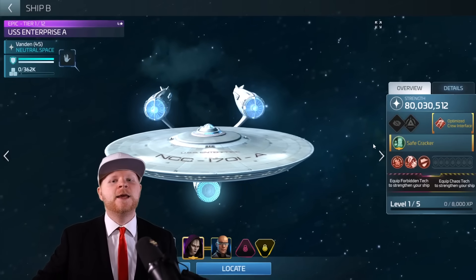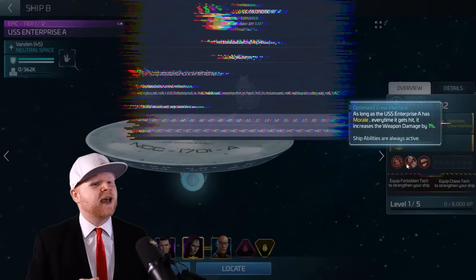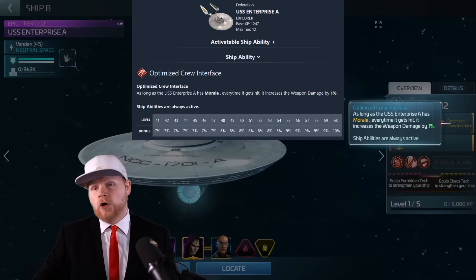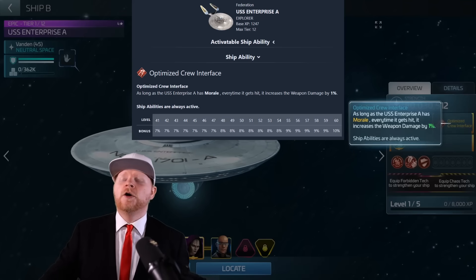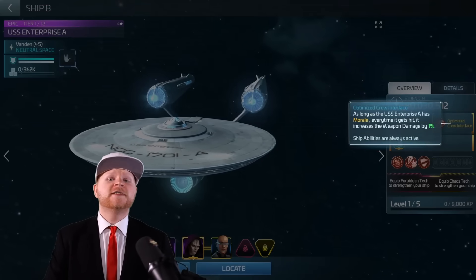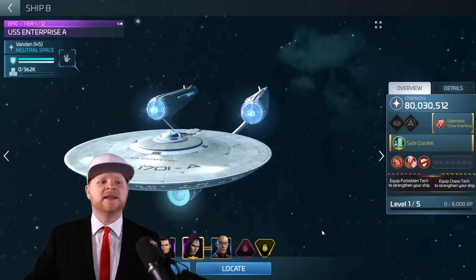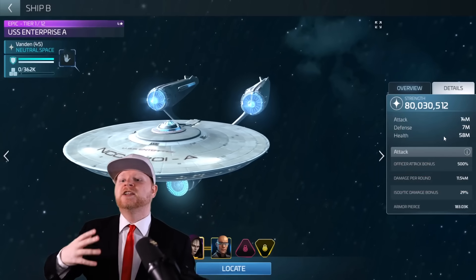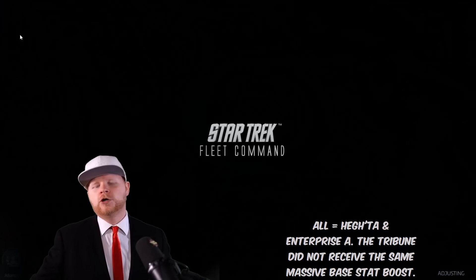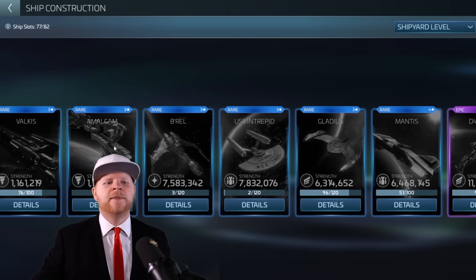Keep those overall prices in mind. The Enterprise A does have a unique ship ability, but it is quite weak — as long as your Enterprise has morale, every time it gets hit it increases weapons damage by 1%. Even the strongest version of that isn't very strong. The Enterprise A's power comes in a different way. When G4 first rolled out, the Enterprise A and the Hectile were deemed extremely underwhelming, so Scopely gave them a raw stats increase — a huge bump in numbers — since the Tribune's special ability is so good.